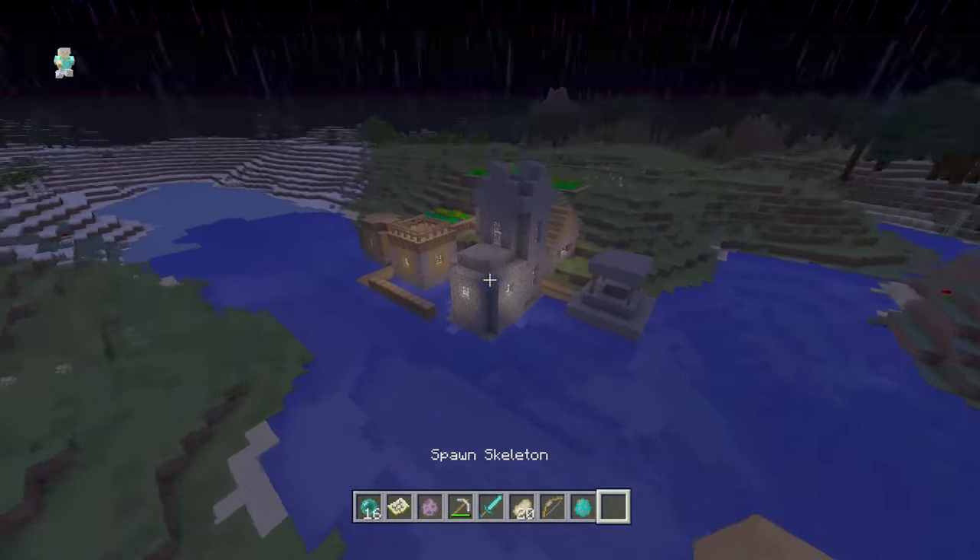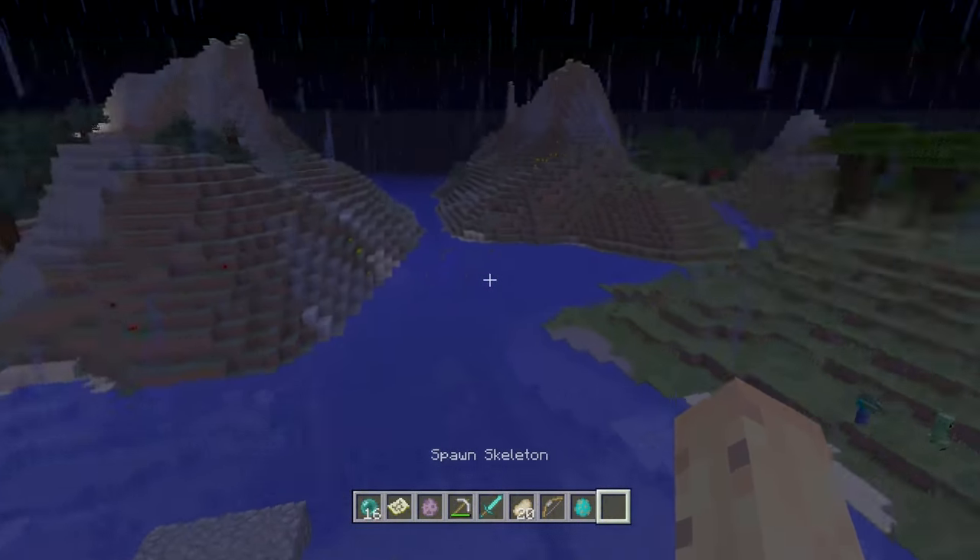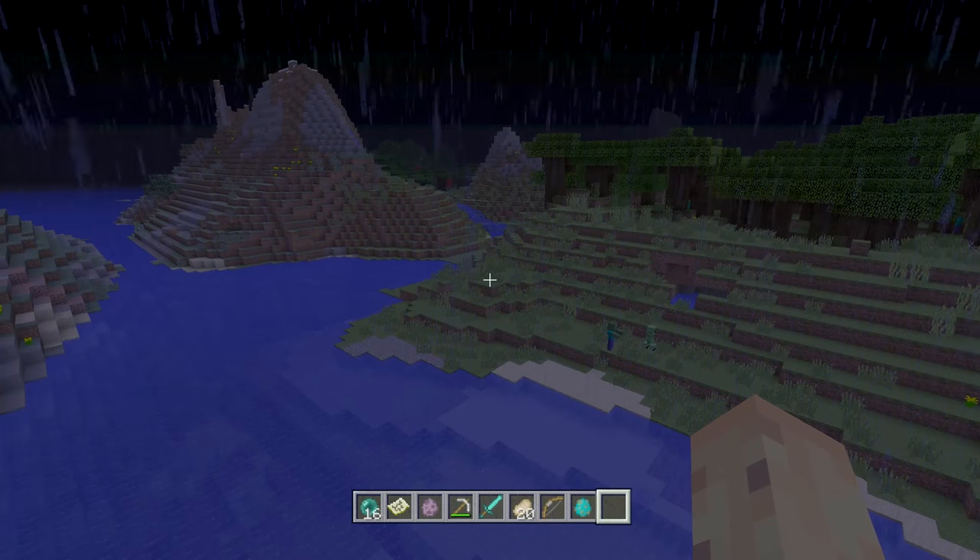I spent about an hour trying to get this done earlier and just got really unlucky. So yeah, skeleton traps are now a thing you can have in this update. It's kind of tricky to get even in creative — I spent an hour just trying to show this — but it is something you can do, and I've seen that showcase.